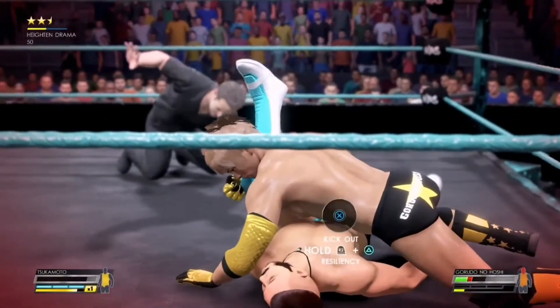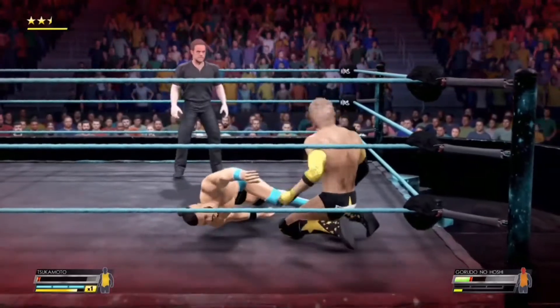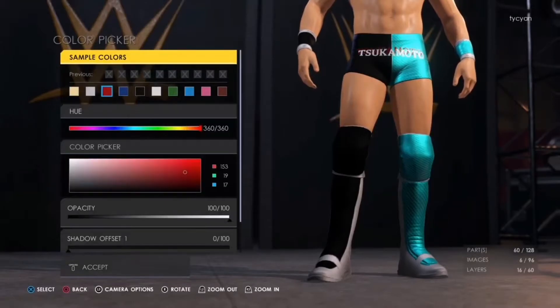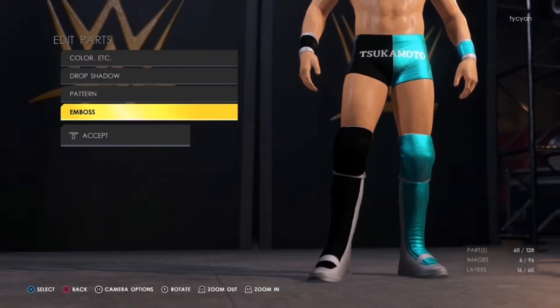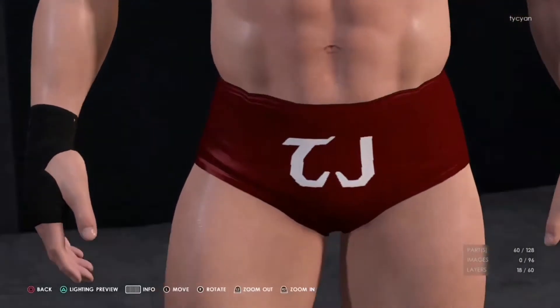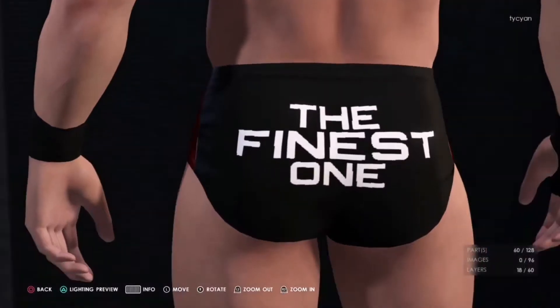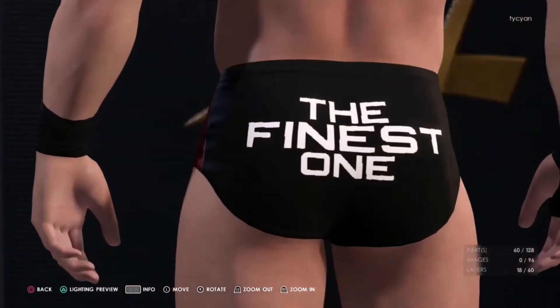I've spoken a lot about the beards and hairstyles being removed from Create a Superstar, but there are more issues still around. You still can't use outlines in your text on created superstars. Also, when you put a design, image, or text on the front of your trunk, you can see it on the back. And if you put it on the back, you can see it on the front.